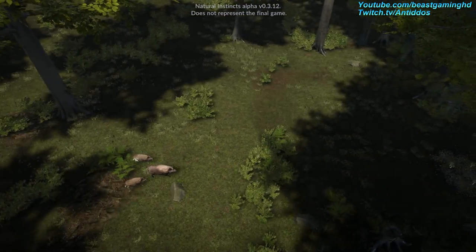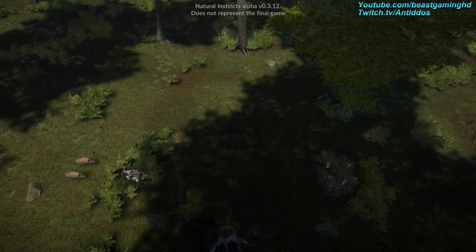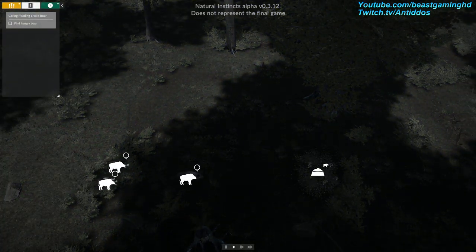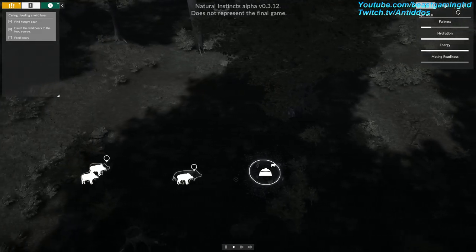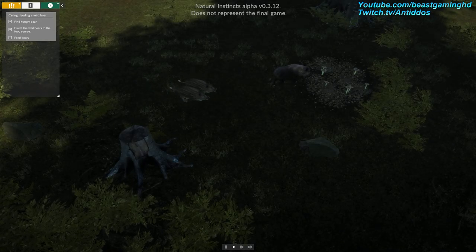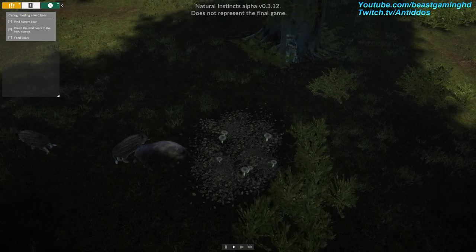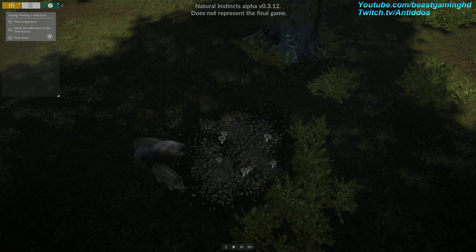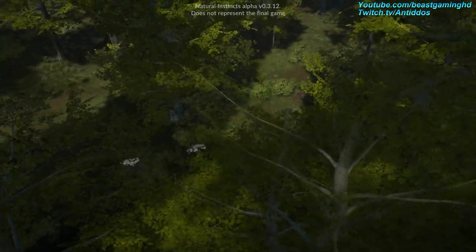Looks like another species has arrived in the forest. Wild boars have entered the area searching for food and shelter. It seems that they will need some help. Wild boars are omnivorous. Although they don't hunt, they sometimes eat carrion. However, they feed mainly on what they find in the undergrowth or by digging in the ground — including acorns, earthworms, rhizomes of plants, mushrooms, insects, and rodents, whose burrows they can find thanks to their sensitive sense of smell.